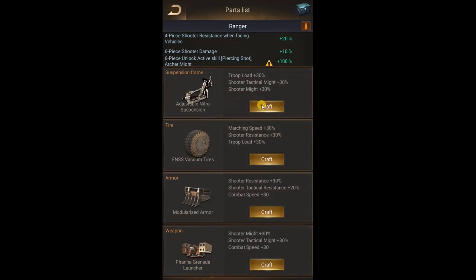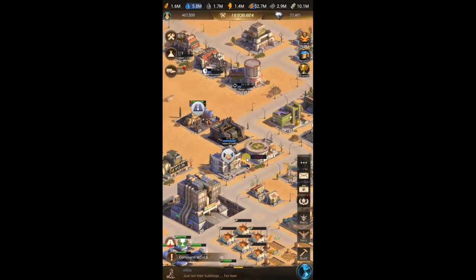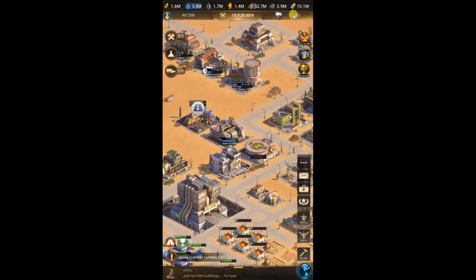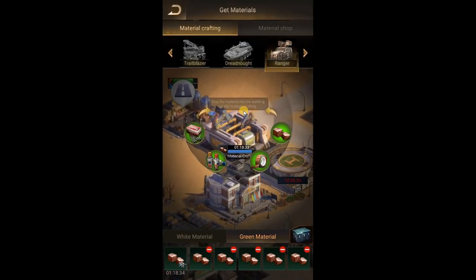To craft all golden parts, it costs around 100 million diamonds unless you're really lucky. I would say that's a good average — about 1 million iron or 100 million diamonds in order to make a golden part. That's for the materials themselves. Now we're going to move to the actual parts.